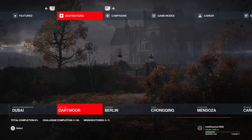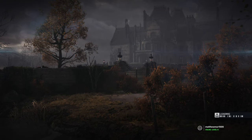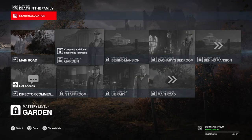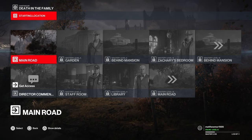What is up guys, Matt from School Busters and today we're on Hitman 3. This is the trophy called Family Feud, and what you have to do is go to the destination of Dartmoor. For the planning, you don't want to start at the main road — you want to start at the garden, but it looks like you have to go to the main road to unlock the garden start.